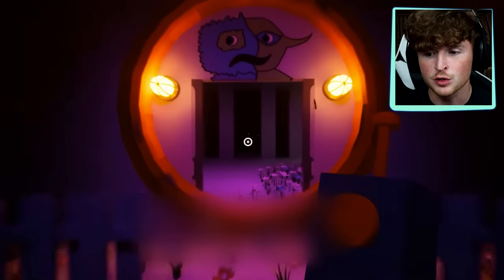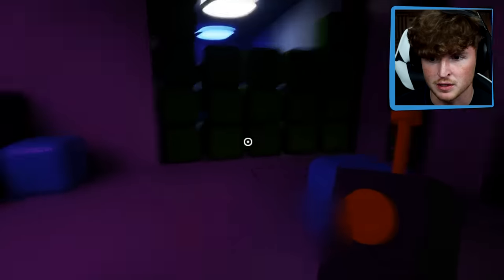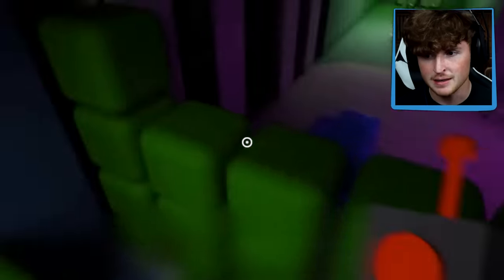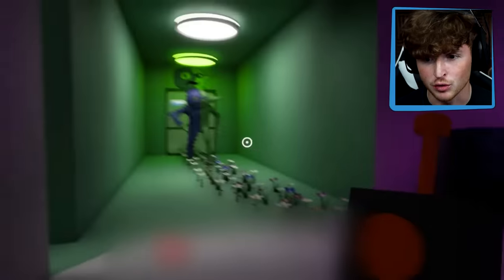We're continuing off after going into the Jester's room. You go into the Jester's room and then you have to do this puzzle with these blocks. You finish that puzzle, then you go over into this big room and you have to do this parkour obstacle course.